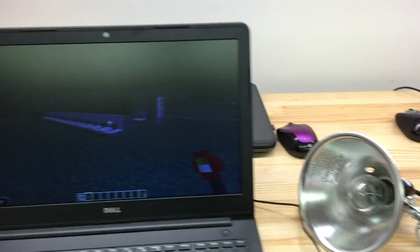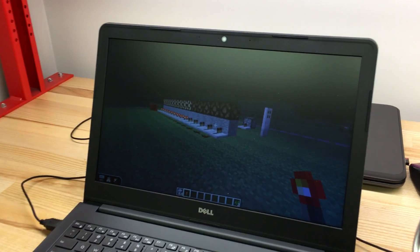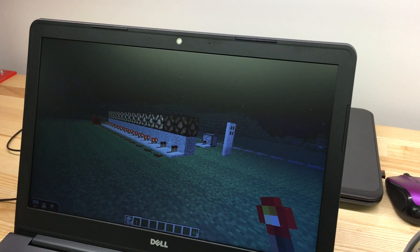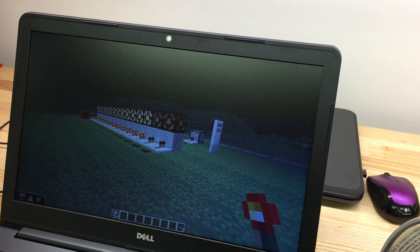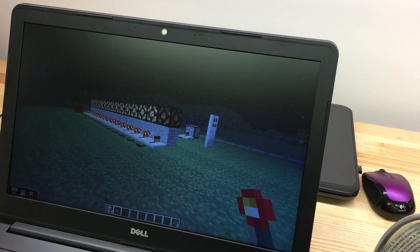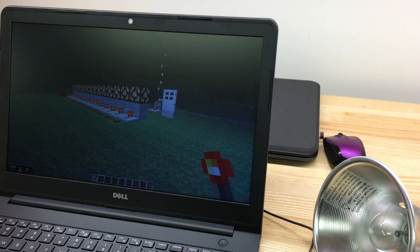As I turn the potentiometer, I'll see this redstone signal change. Or if I turn the switch here, it opens that door and launches a firework.